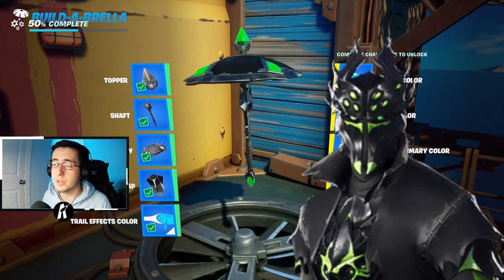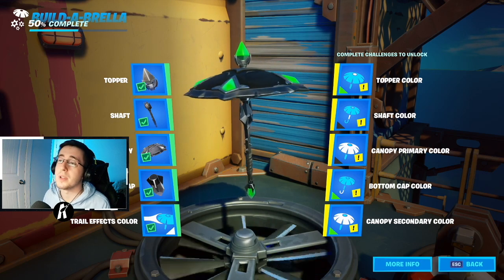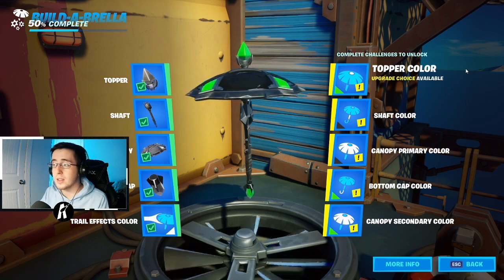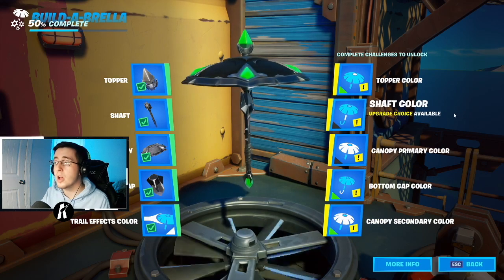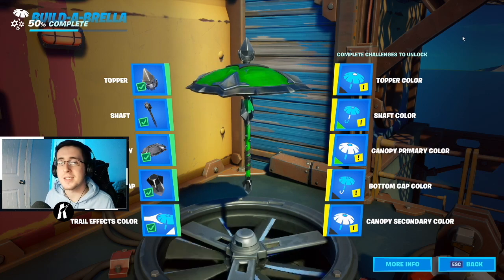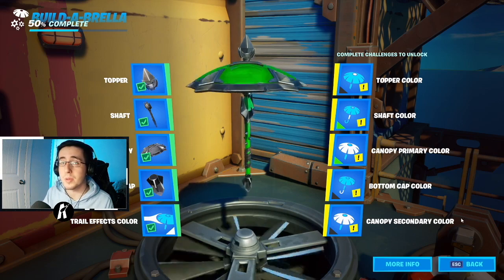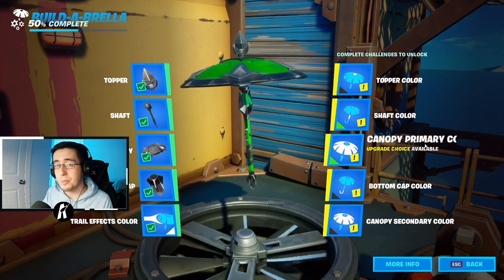Since Rogue Spider Knight has multiple selectable styles, this is another design for it. With the primary color being black, the secondary color is lime green. So the lime green is the topper color, bottom cap color, and canopy secondary color, while the shaft color and canopy primary color are black. For the second style, switched: topper, bottom cap, and canopy secondary color are black, and for the shaft and canopy primary color go into custom and set it to lime green.